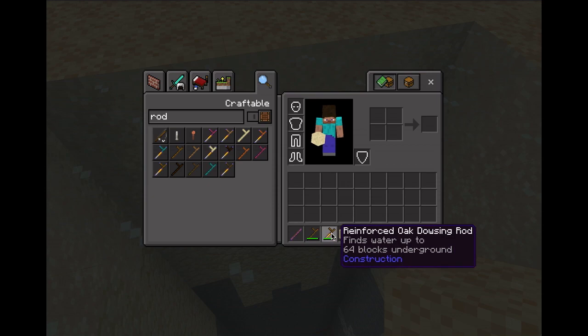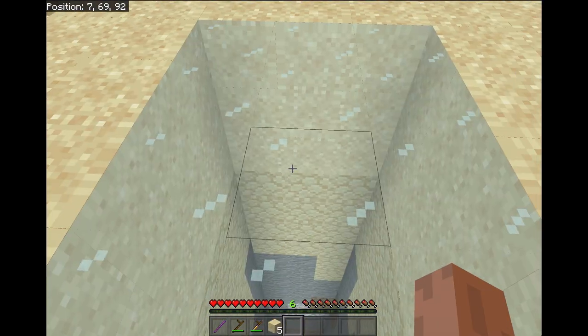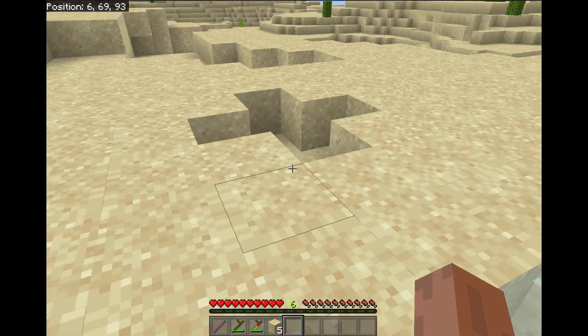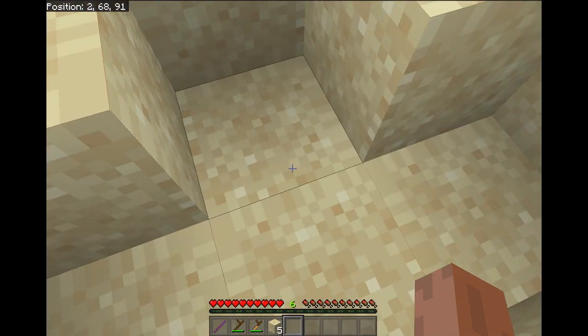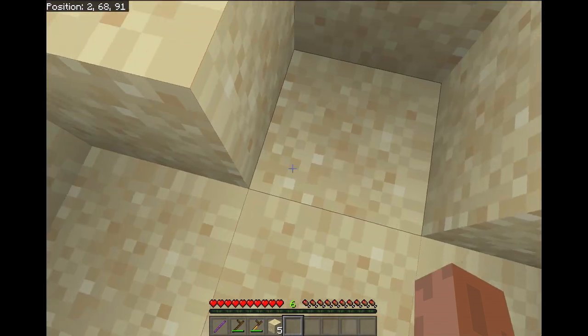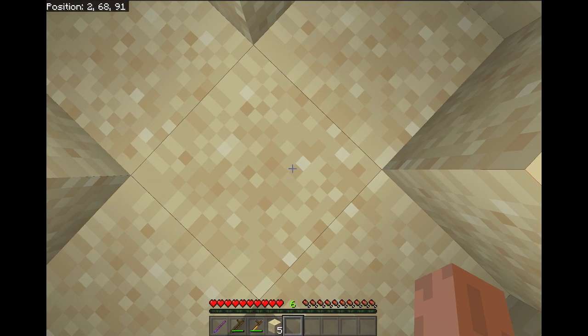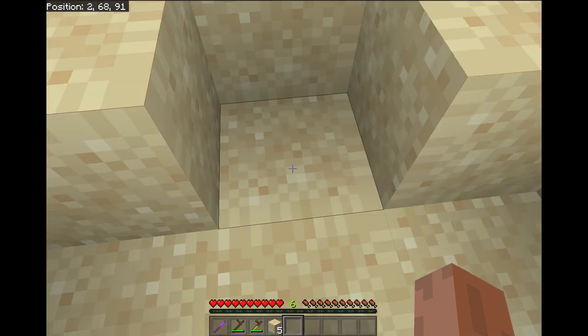The range of 32 or 64 blocks is just vertical — straight down. They search in a plus shape around the player, so it searches in the position you're standing as well as one block in each direction.